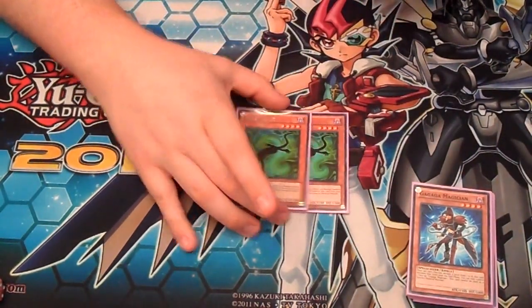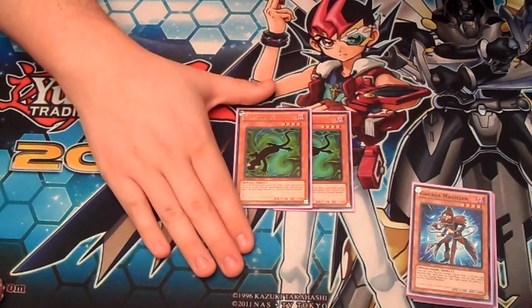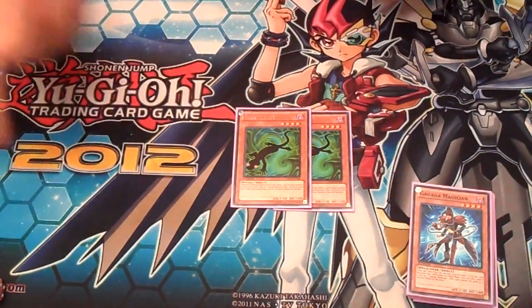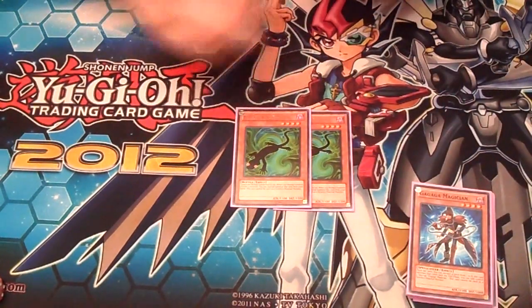Two Kage to Kage. For people who don't know what this is, when you normal summon a level 4 monster you can special summon this out of your hand. This combos really well with Koblenberg because then you can summon three level 4 monsters. Yes, it takes them all out of your hand, but remember it's just a casual duel, so it's not too big a deal.